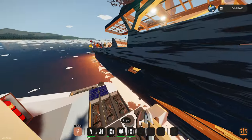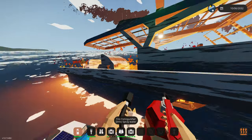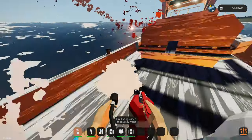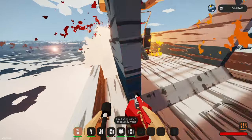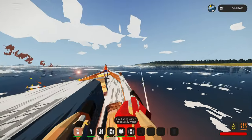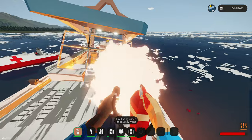I'll grab my fire extinguisher and do my best. We've got the extinguisher — guys, you are sinking right now. This is a horrible fire. How did you even start this ablaze? I'm taking damage — we need to back up. I need a fire extinguisher outfit. There are so many strobe lights. Ma'am, I'm gonna need you to jump in the water — at this point, you're just better off.